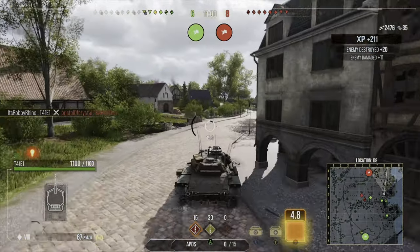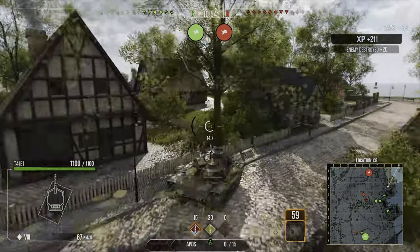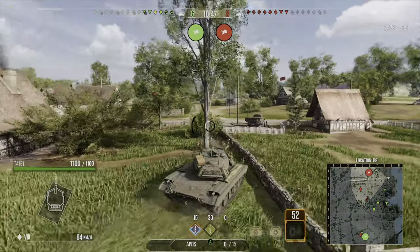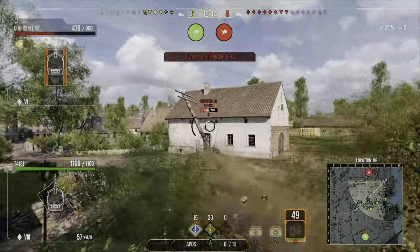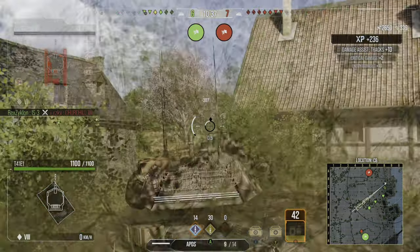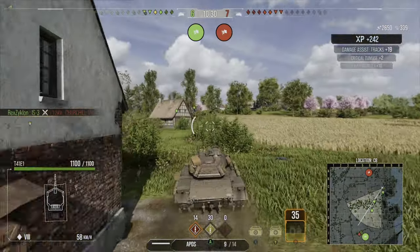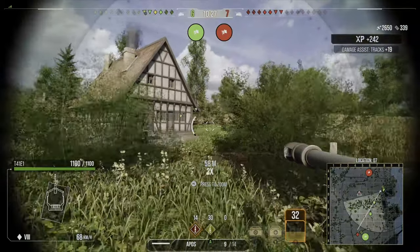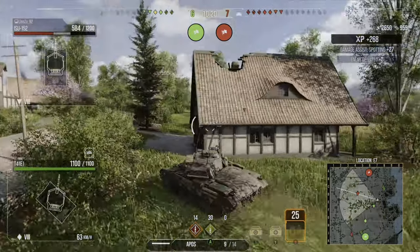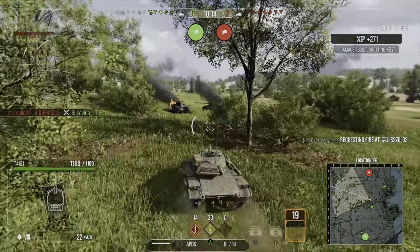We put two shots into the Bourrasque and take him out. It's a close game - I had to relocate more towards the north because enemies pushed down the 1-line and are coming up from the south into our spawn. Going to do a full loop to spot out the field, clear them, then circle back and try to defend our base. We fire through foliage retaining our concealment, the target gets taken out by our IS-3, and we're already up to 2.6k damage.